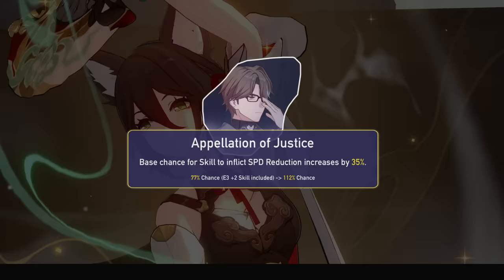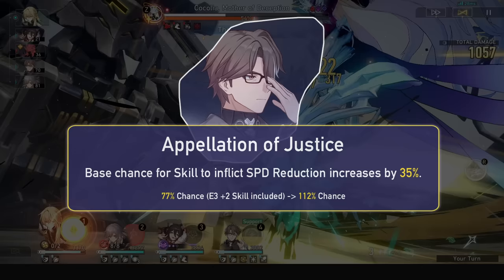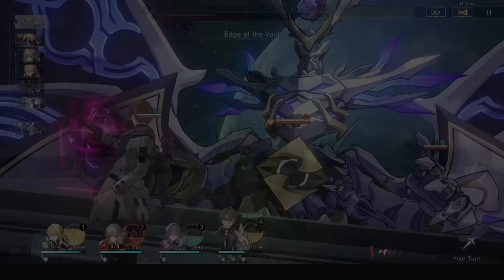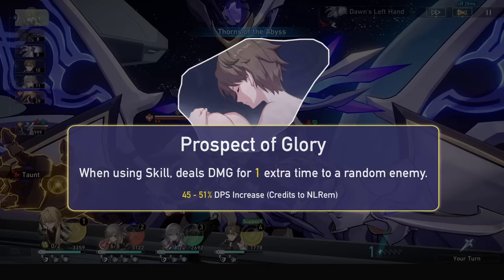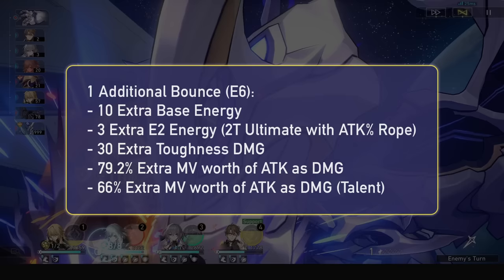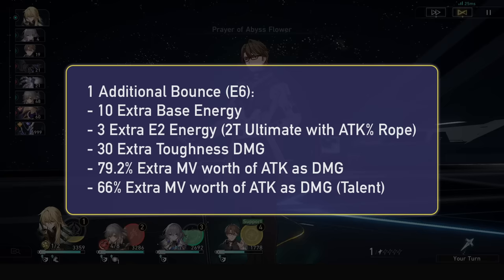His E4 is a quality-of-life eidolon: his slow now has a 112% base chance, meaning you only need 49% effect hit rate to guarantee versus 40% effect resistance. His E5 boosts his ultimate and talent for another 6% DPS increase plus additional delay. His E6 is his best eidolon by far — his skill gains an additional bounce, giving 10 extra energy from the skill, 3 extra energy from E2, 30 extra toughness damage, 79.2% extra attack worth of damage, and another 66% from his talent. This also lets him achieve a 2-turn ultimate without an energy rope.